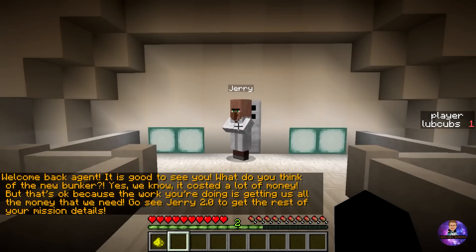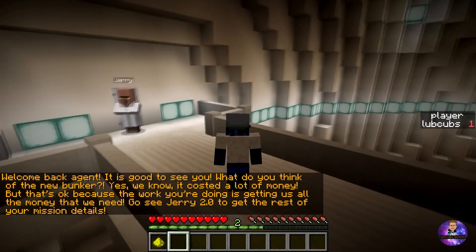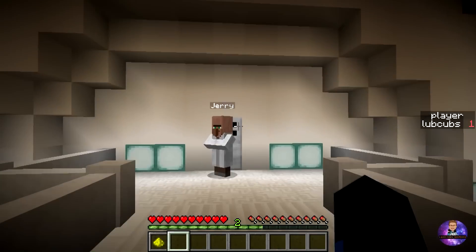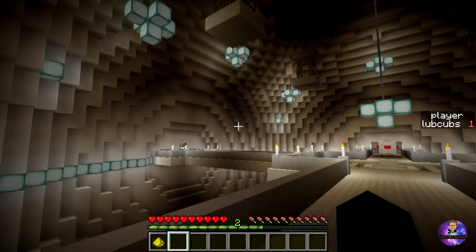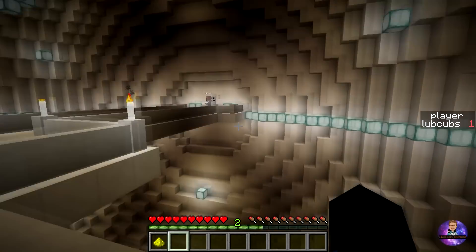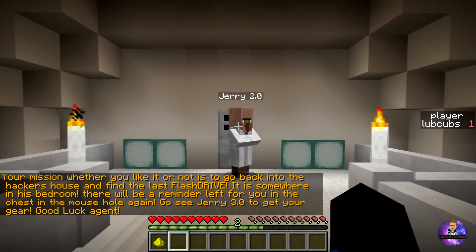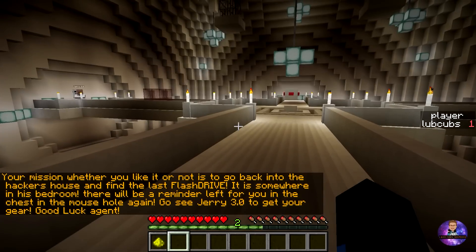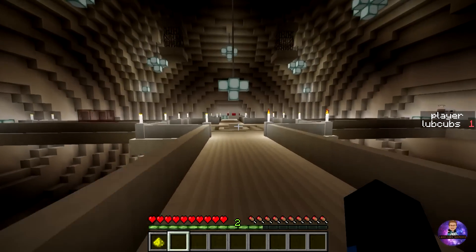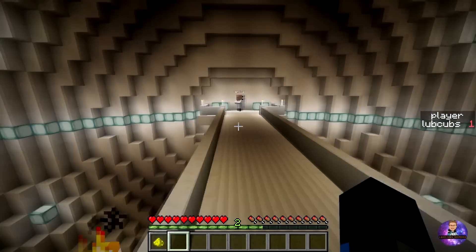Hello Jerry. Welcome back, Agent. It's good to see you. What do you think of the new bunker? Yes, we know it cost a lot of money, but the work you're doing is getting us all the money we need. Go see Jerry 2.0 to get the rest of your mission details. Your mission, whether you like it or not, is to go back into the hacker's house and find the last flash drive, Agent. It is somewhere in his bedroom. There will be a reminder left for you in the chest in the mouse hole again. Go see Jerry 3.0 to get your gear.